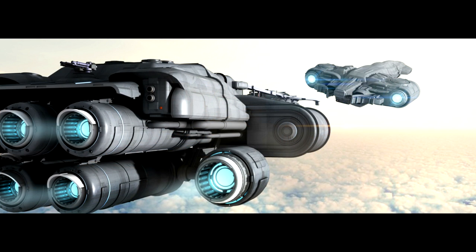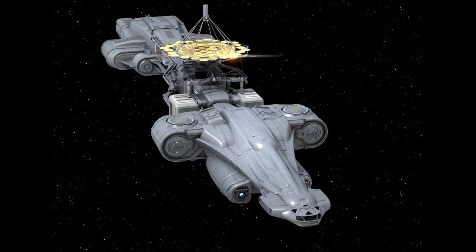Up next is the Science Pod, essentially the brain of a discovery-science-type ship. It has installation points for data banks and computers and is focused on processing data gathered elsewhere. So if you want to sell the data your telescope found, you'll probably want one of these on board. Both the Science and Research Pods take up two slots and cost $45 each.